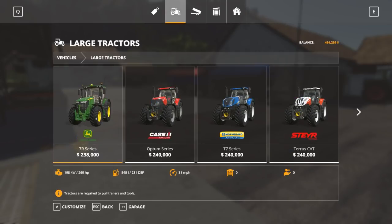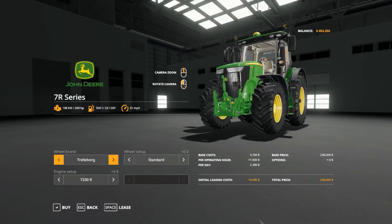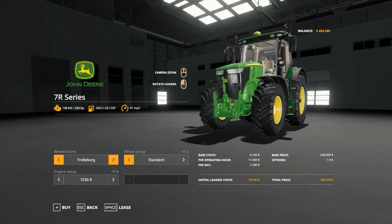You can't plow with anything less than a large tractor. I always like the trail board tires — let me show you the Michelins. Michelins are huge and cost extra which we probably don't need. I'll go with rear twins — I like the rear twins. Everybody else says my audio is pretty good, just turn up your headphones or speakers.